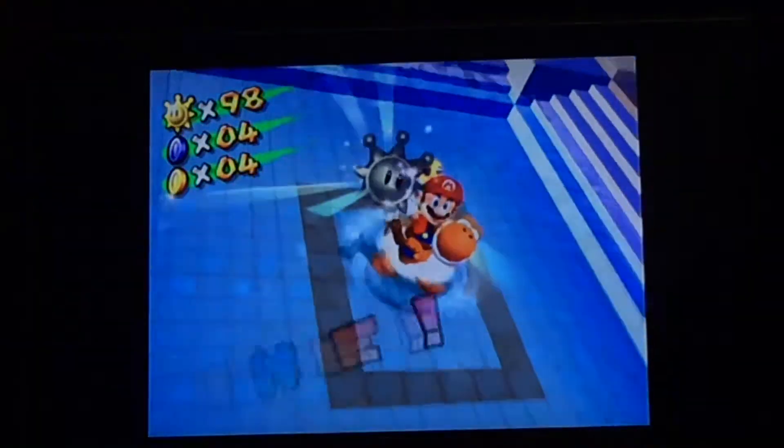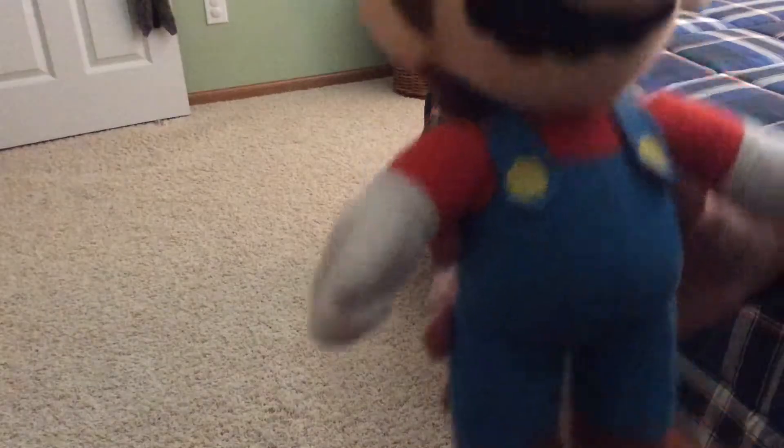Then go back up the stairs from where you came, and go back up to where that one door was, but instead of going through that door, jump over here and go through this room right here. After that, bounce on this pillow thing, and that will take you through a maze — go through the floor in the maze, and that's all you have to do!